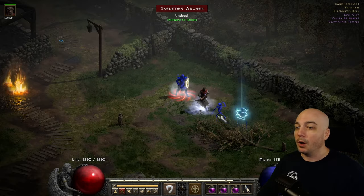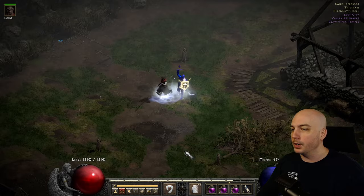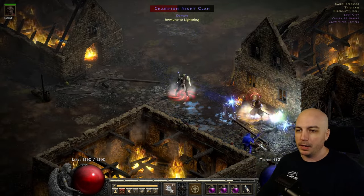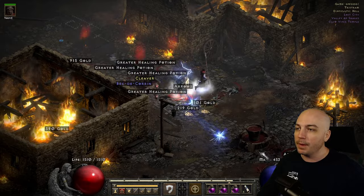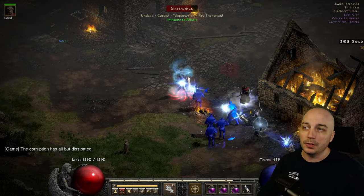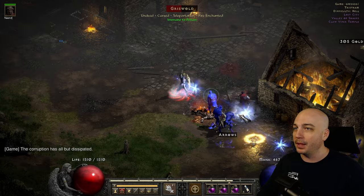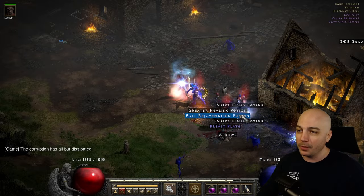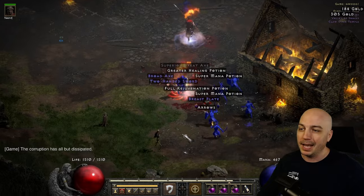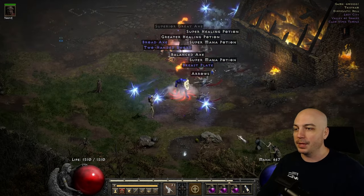Tristram — all undead and demon out here, 100% of the time, so you can definitely come out here and clear it out. It's incredibly easy. I would recommend skipping Griswold though. Even with a very good Fist of the Heavens Paladin, look how slow it is, and he never drops anything good pretty much ever. Just skip him and take everything else out. It's a great spot, especially on a budget early on.